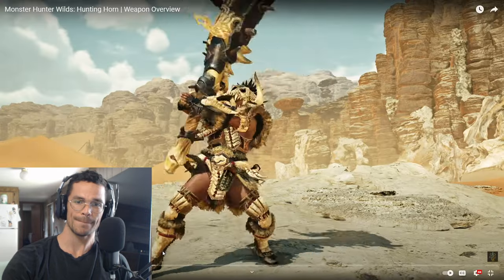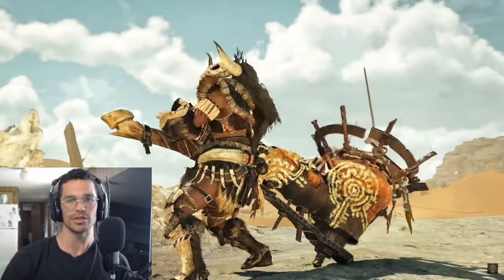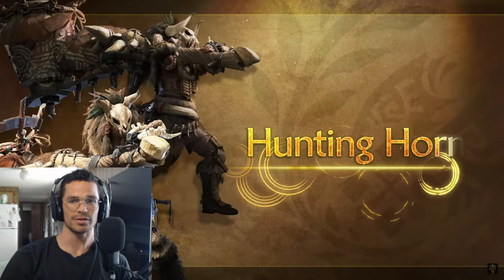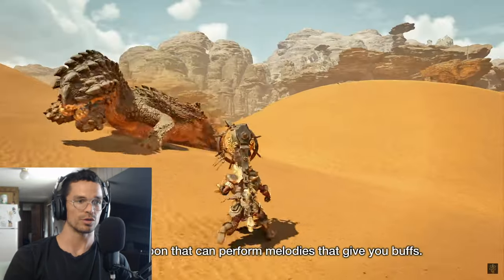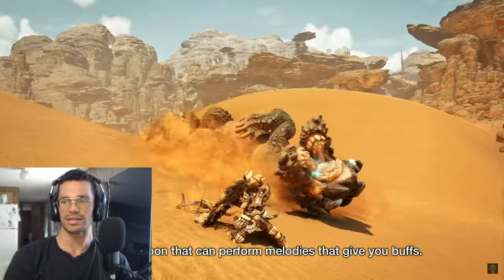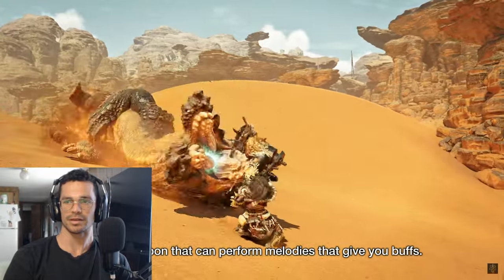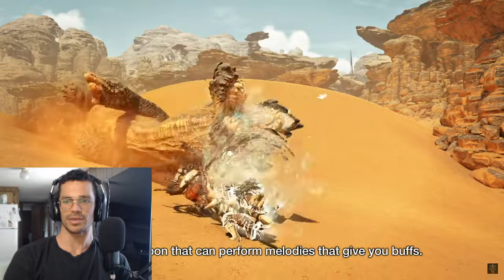First we have the Hunting Horn. I always thought this weapon was pretty cool, I just never dove into it and tried it out fully. The Hunting Horn — one weapon that can perform melodies that give you buffs. The armor looks badass too.